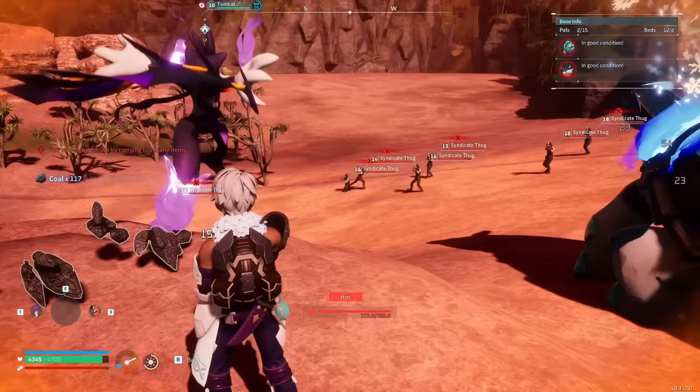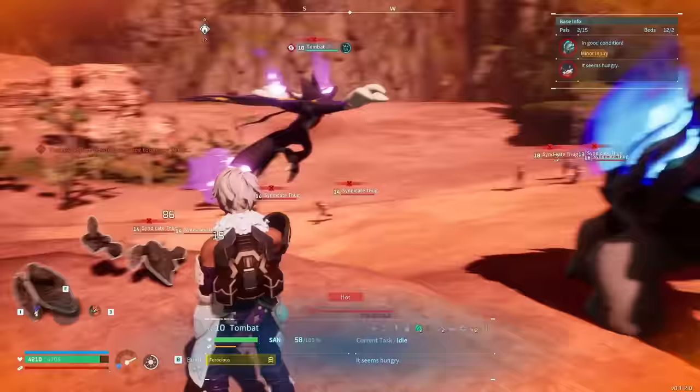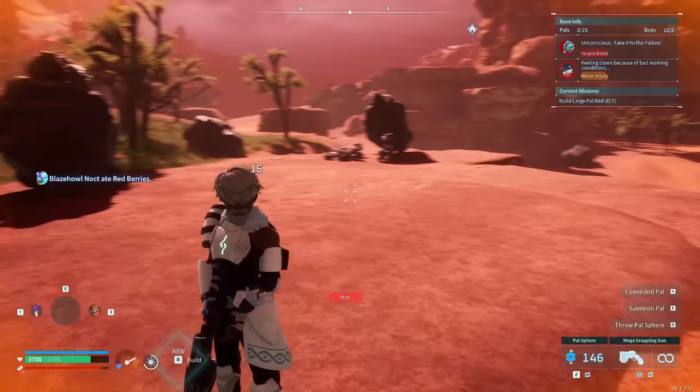The downside of the coal base location is there are lots of thugs and Lavanders that spawn at night. But if you put good PALs here, you won't have much of a problem. There's plenty of flat land to build a proper base, and you can put up walls and defenses to deal with any PALs or raids causing problems.